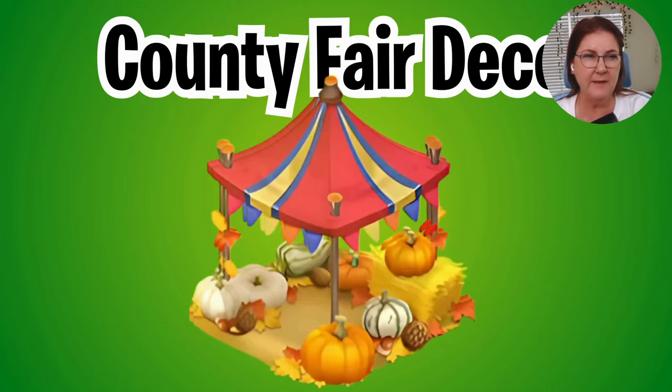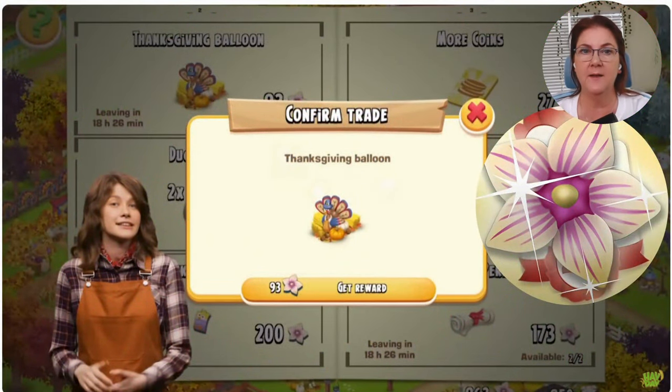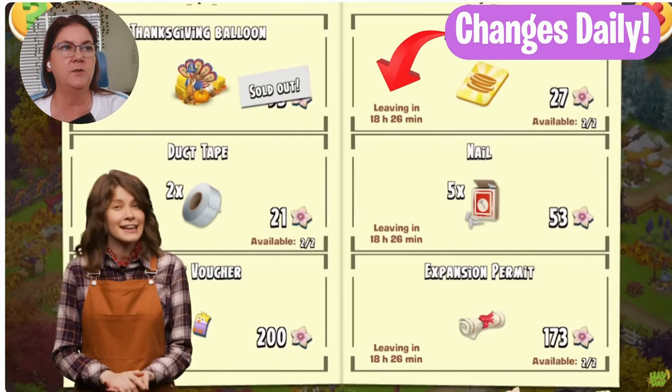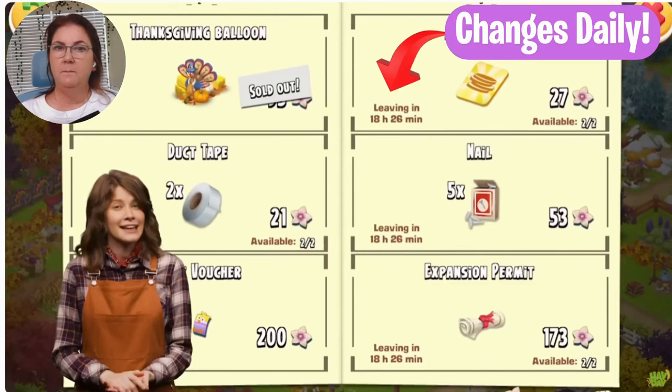Why do we need that flower currency? Because we've got a catalog coming again and we're going to be using those flower currencies to buy the different things in it. But there is a difference this time — the catalog is going to change daily. As you can see, it is going to change daily, so keep an eye on that timer to make sure you know how much time you've got left each day, because you don't want to miss out on what's coming next.